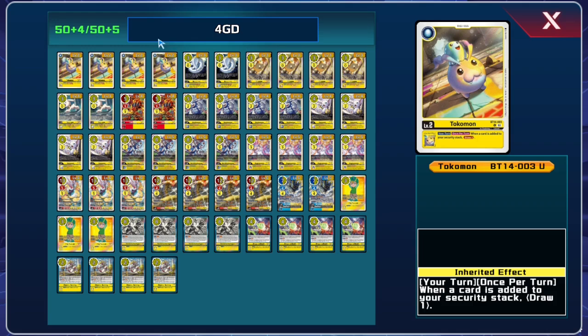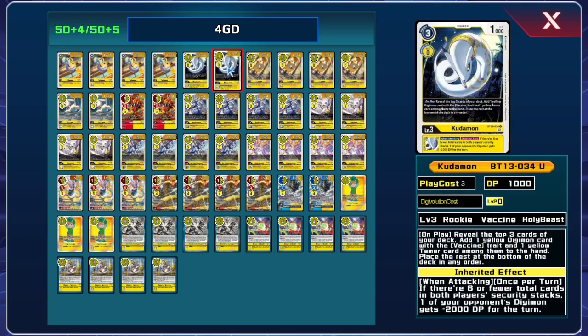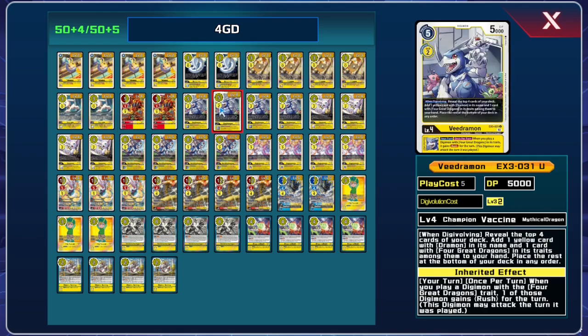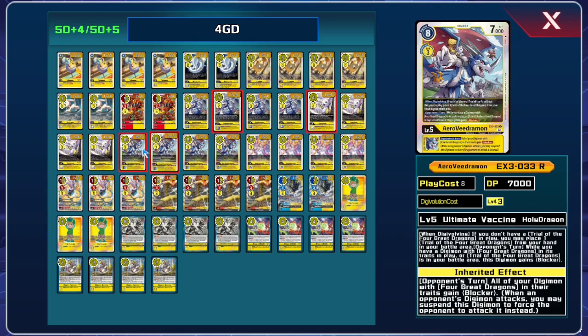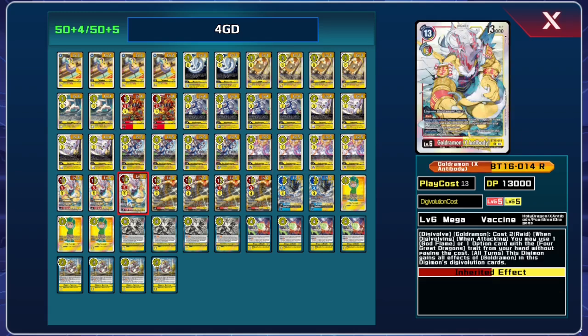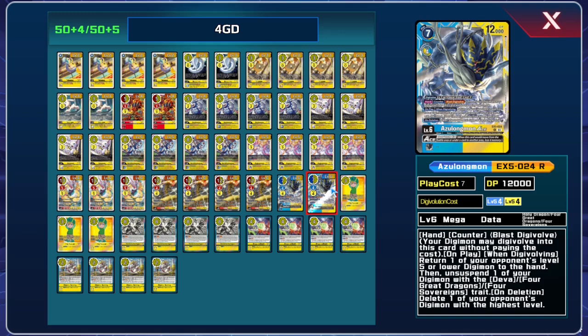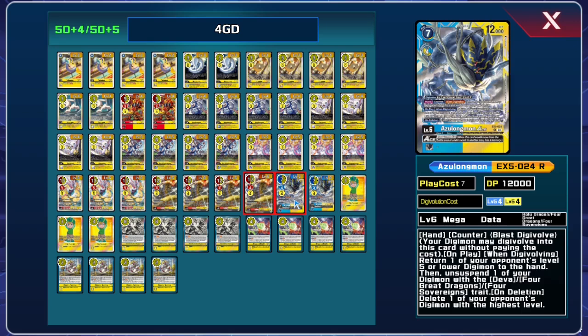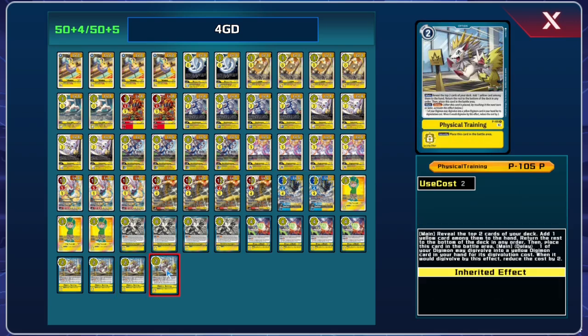This is the current lineup: Tokamon digitama, 2 Kudamon, 4 Padamon, 2 Salamon, 2 Lynxmon, 4 Vigamon and Garomon, 4 Aerovigimon and Andromon, 3 Gojamon EX, 4 Gojamon, 2 Azulongmon Ace. I've considered running a third copy of Azulongmon Ace but I'm not sure what to cut. Some lists only run seven level fives, so maybe cutting an Aerovigimon would be the play, or you could cut a Physical Training.